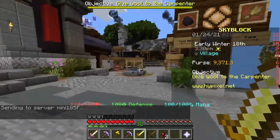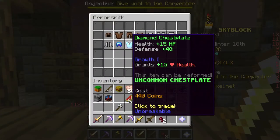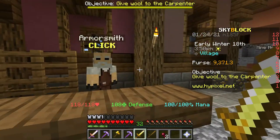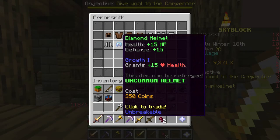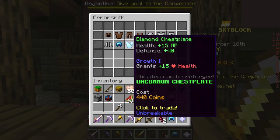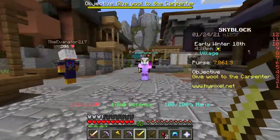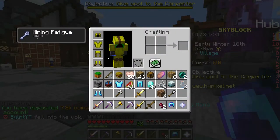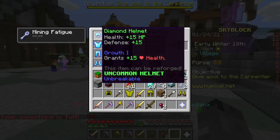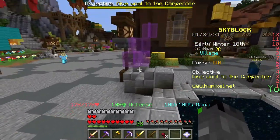I wanted to head back here because I want to get some armor. This guy right here sells diamond armor. I need more coins - oh wait, how did I get 9,000 coins? Apparently I magically have 9,000 coins. I don't know where that came from but let's go buy all the armor: diamond helmet, diamond chestplate, diamond leggings, and diamond boots. I still have 7,000 coins left. Now I can wear the brand new armor - it gives me some extra health and defense. It's not the best but the defense is about 108, same as before.